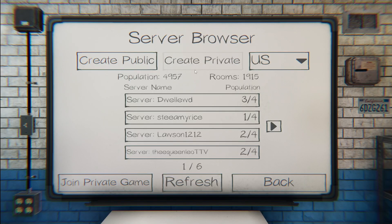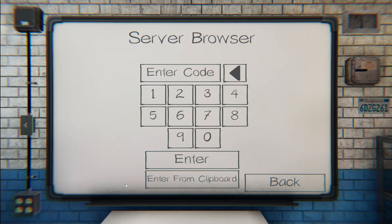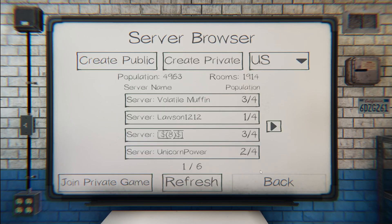You give somebody the invite code and they'll be able to join your session and play with you as long as you want — multiple games. That's how you set up a pre-made group in Phasmophobia. If someone created a private game and you want to join it, you click Join Private Game, which asks you for a code. You enter that code and click Enter, and it inserts you into their lobby — you're ready to go.